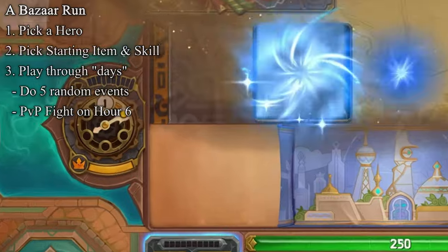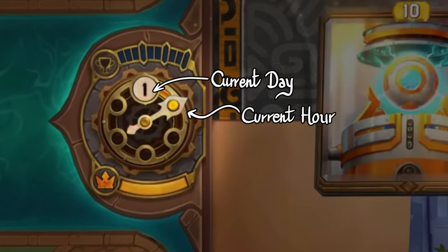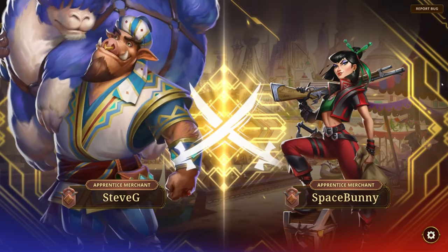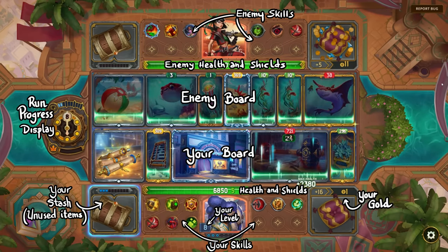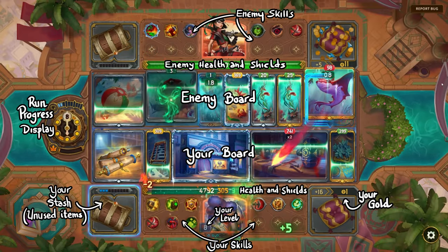The building process goes like this: each day is divided into six hours. Each one of these hours represents an event that you pick from a random choice of three, and it can be anything from shops to buy and sell, to PvE battle, to a multiple choice situation — the typical roguelike deck builder fare. On the sixth hour you will face another player's hero at a similar level of progress, a snapshot of someone's build from sometime in the past, and then that snapshot gets used for your encounter and discarded forever.